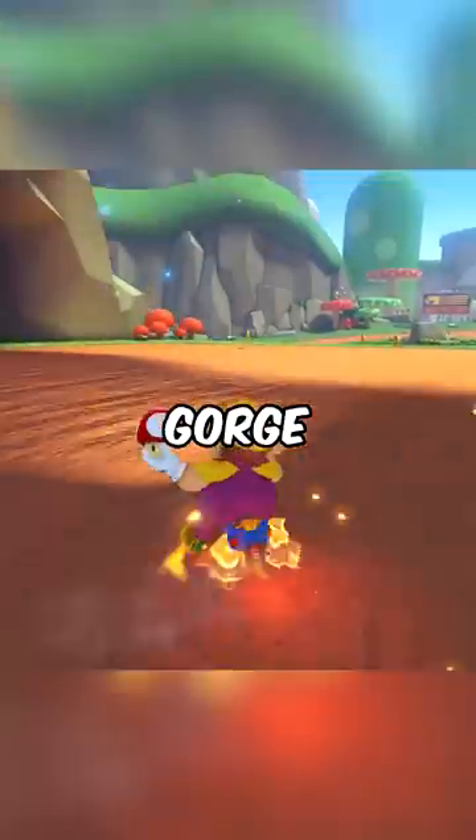The Mushroom Gorge Gap Jump Shortcut is pretty awesome, but did you know that it's possible to take the shortcut with items other than mushrooms? The main alternative is with a star. While it is a little more precise, you can indeed clear the gap with just a star.